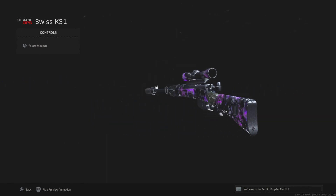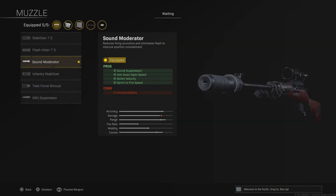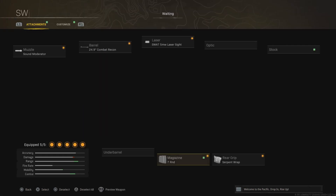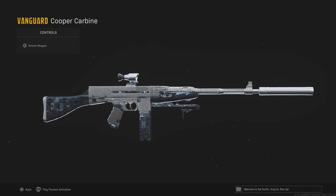Next up we have the Swiss K31 — this is the best sniper in the game and it will be for a very long time. All of the new snipers are pretty rubbish in my opinion, but this is still the best. Most of these attachments increase the ADS time. It has very good ADS, very good bullet velocity, and it is simply the best sniper.